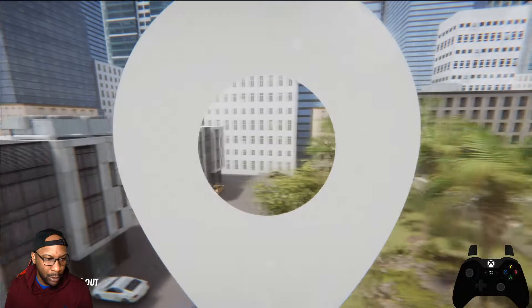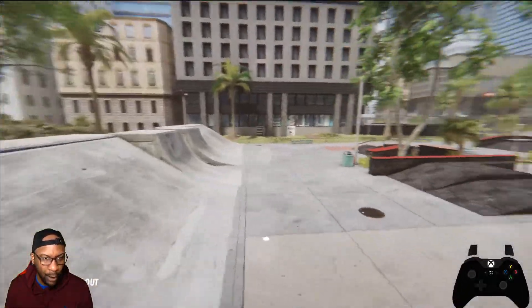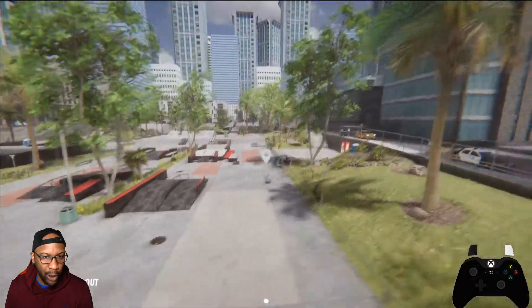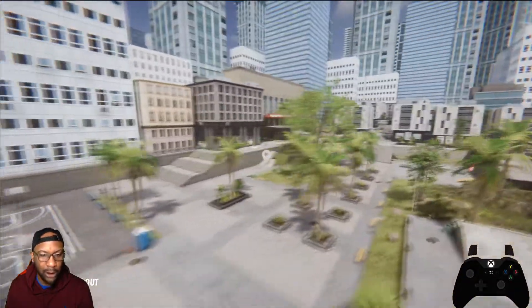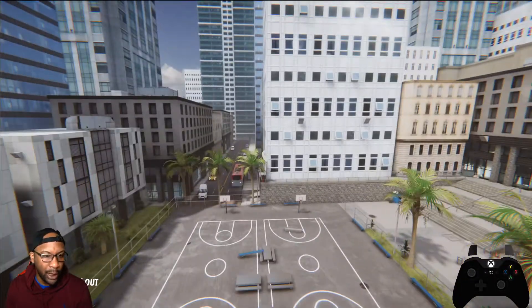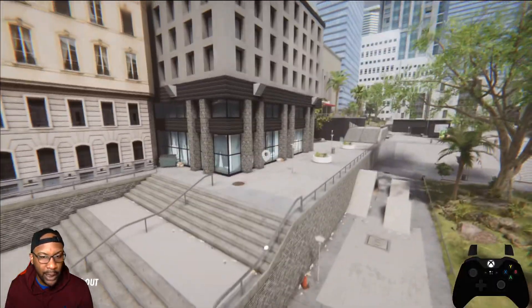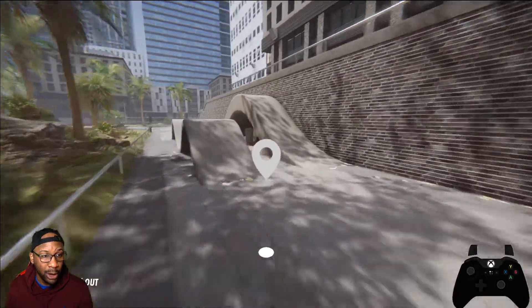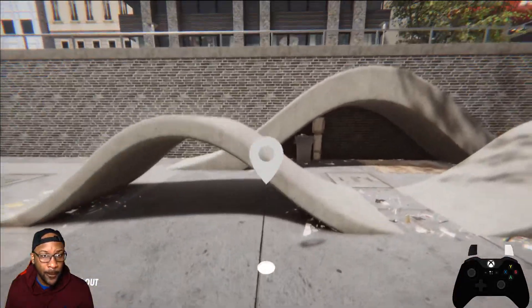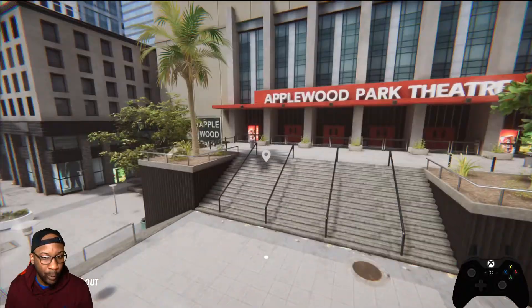Applewood Park is amazing — really big map. Nice little skate park within the park. We have rails, stairs, benches, ledges all over the place. We got a basketball court with picnic tables, that kink rail, this dope obstacle, a blasting airs section, and Hollywood High — what's good!